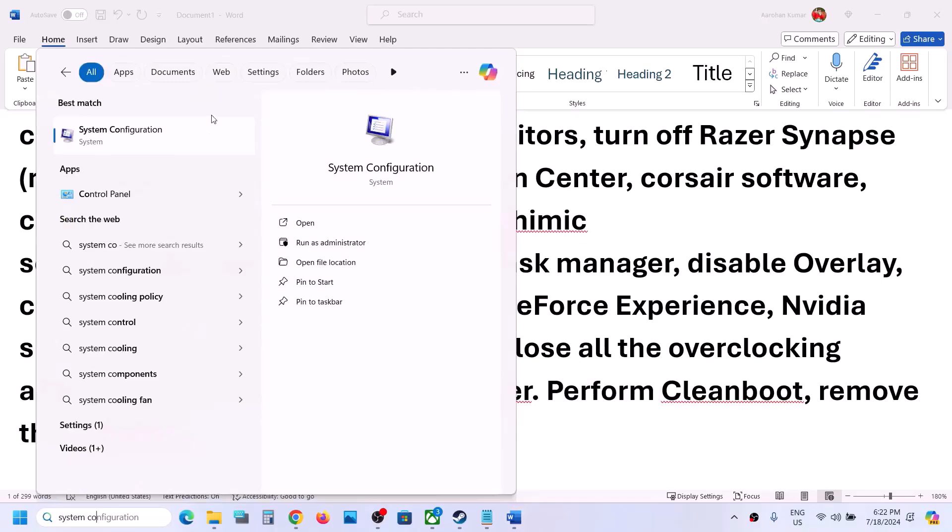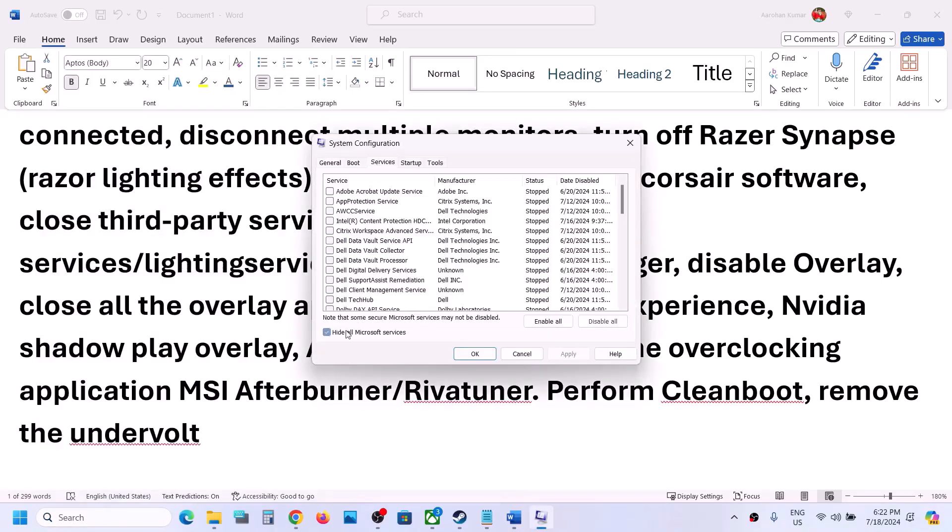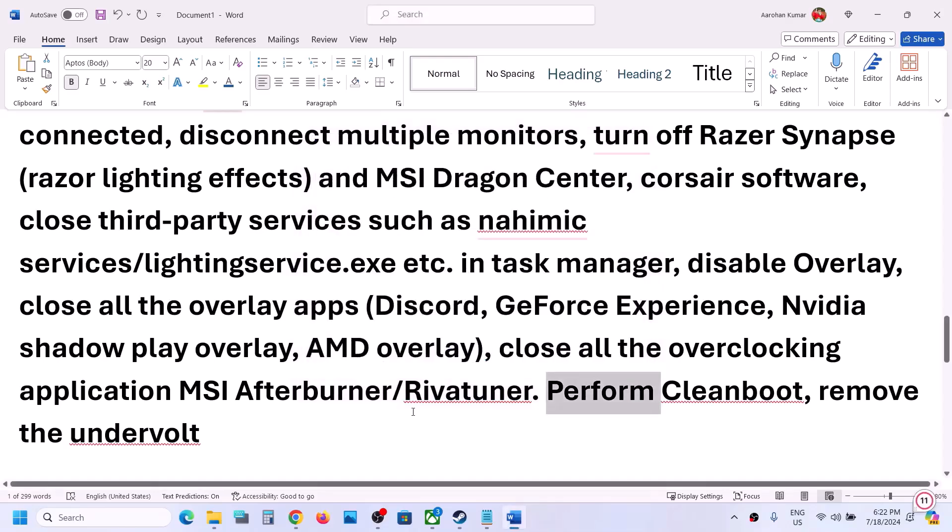Close all other overlay applications such as Discord and GeForce Experience. Also close any overclocking applications like MSI Afterburner or Reward Tuner. To perform a clean boot, type 'System Configuration' in Windows search, go to the Services tab, check 'Hide all Microsoft services,' click Disable All, then Apply and OK. Restart your computer, then launch the game. Also remove any undervolting applied to your system.